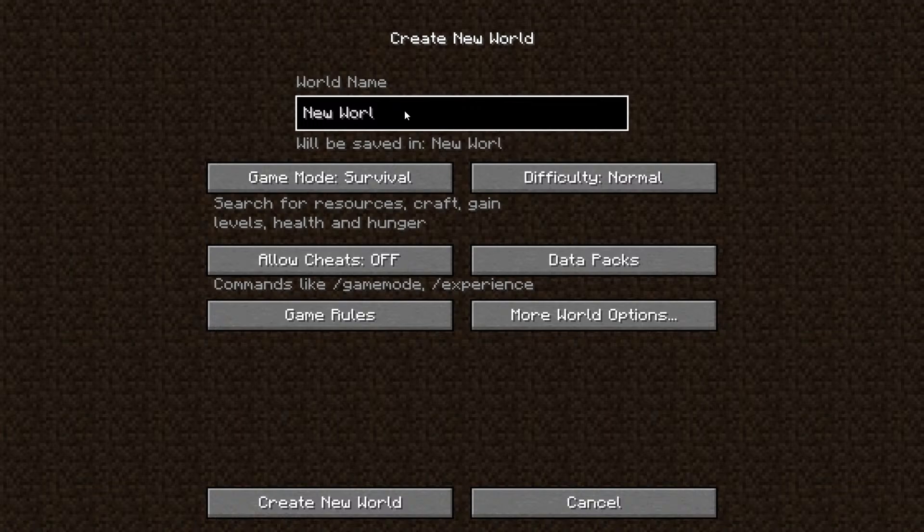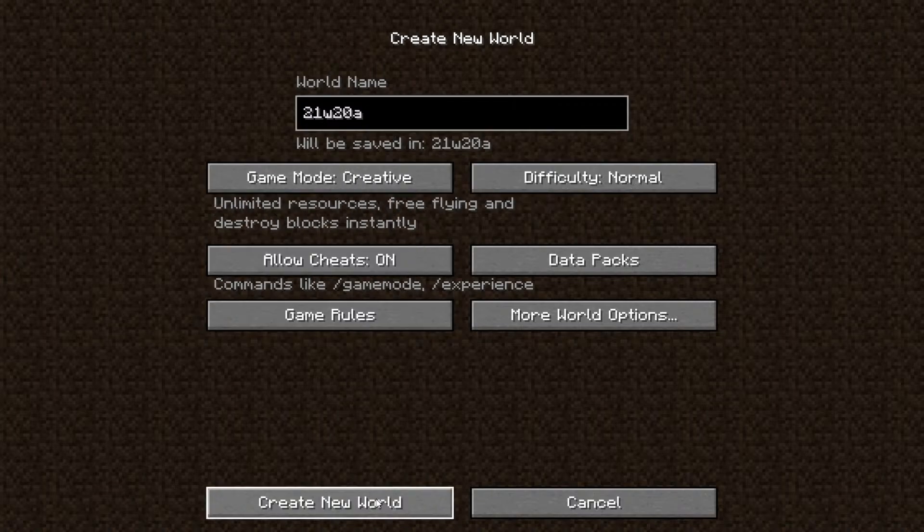So we'll just create a new world especially for this Snapshot. There is also an updated data pack but no real changes I think. So 21w20a, we will go into creative as well and just join a new world. This Snapshot is called Grounded Plants and the description says: another Snapshot is now going out. This time around we fixed quite a few bugs but also introduced some changes to a few of the Caves and Cliffs features.